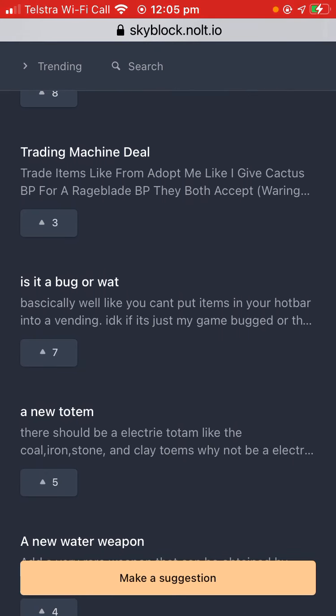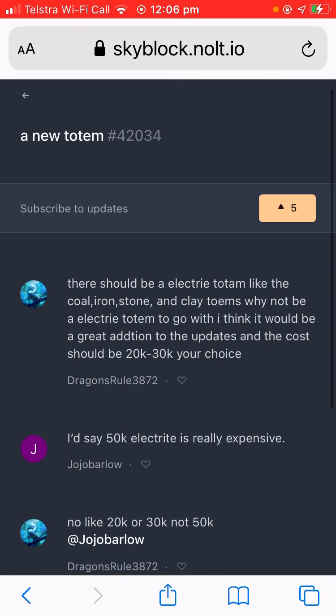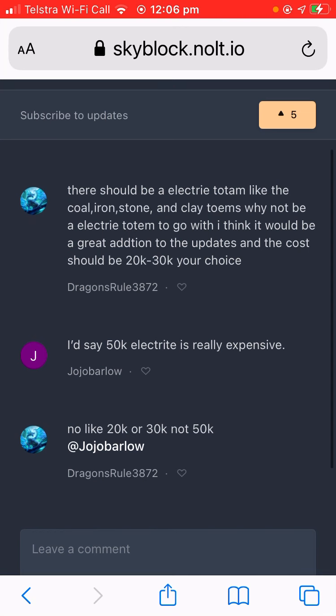Yeah, you can't put items from your hot bar into the vending machine. A new electric totem — that'd be nice, around 20-30k. I'd say 50k to 100k.